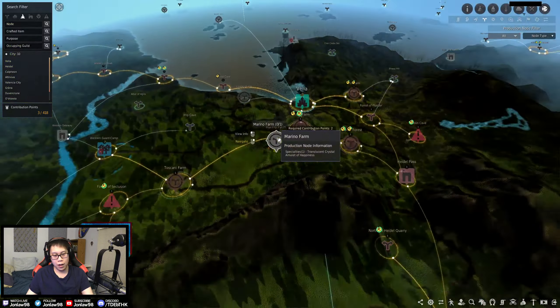Now you're probably wondering why you should have nodes and what you should get. The basic answer is: if you pick any node, they give you various materials. My best recommendation is to get stuff that you think you're going to use yourself — whether you like life skilling, processing, cooking, or alchemy. Just get the materials you think you're going to need in the future so you don't have to buy them later.